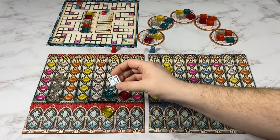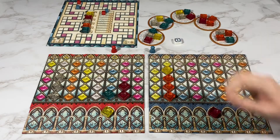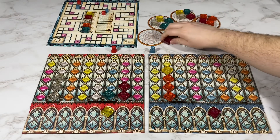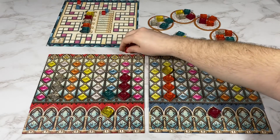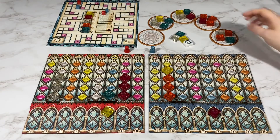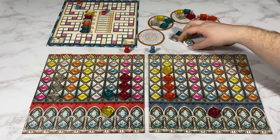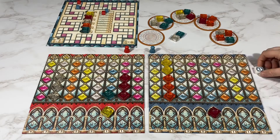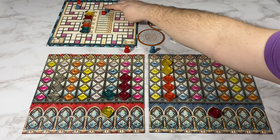I'm going to pass and my opponent's going to have to take the blue, and they will go here. My opponent is going first. They're going to take a pink tile. I'm going to take the yellow tile and the first player marker. Since I took the first player marker, I will break one glass.